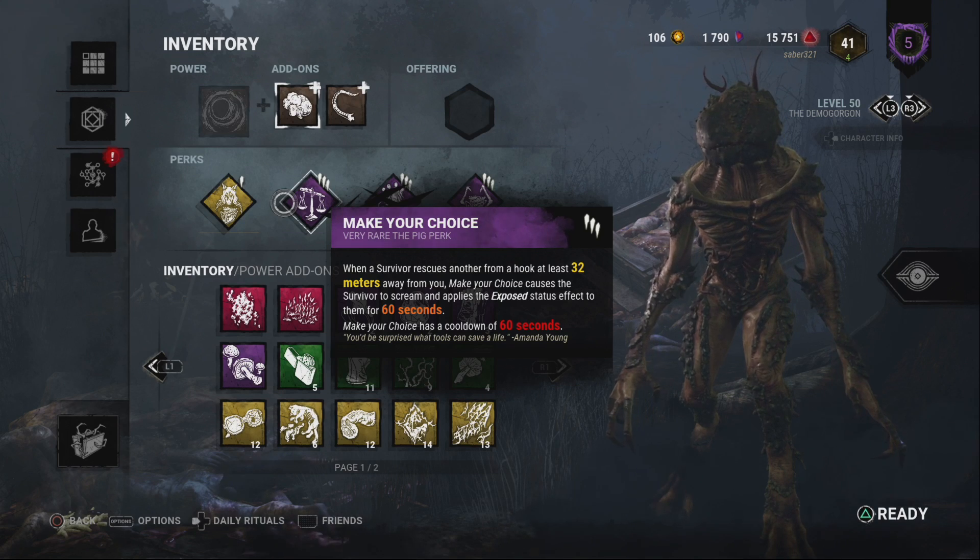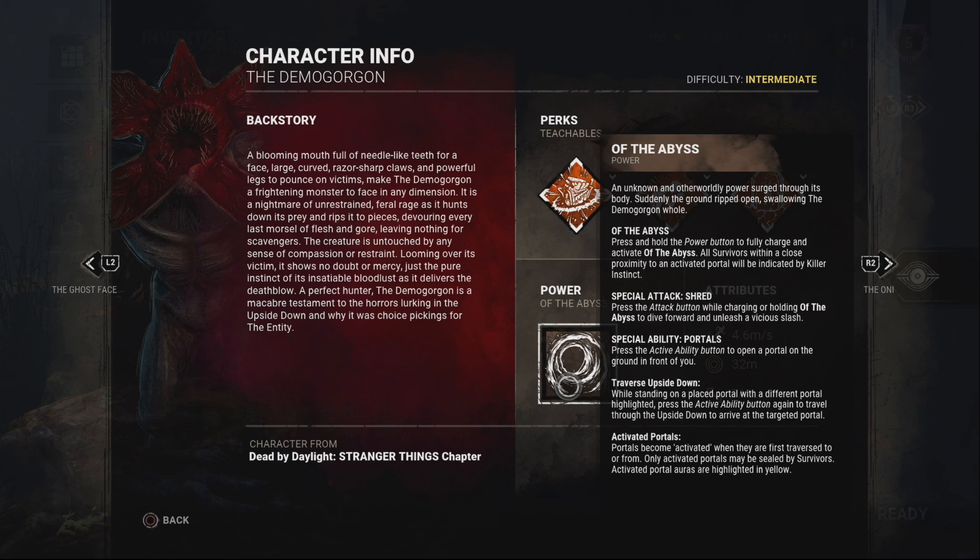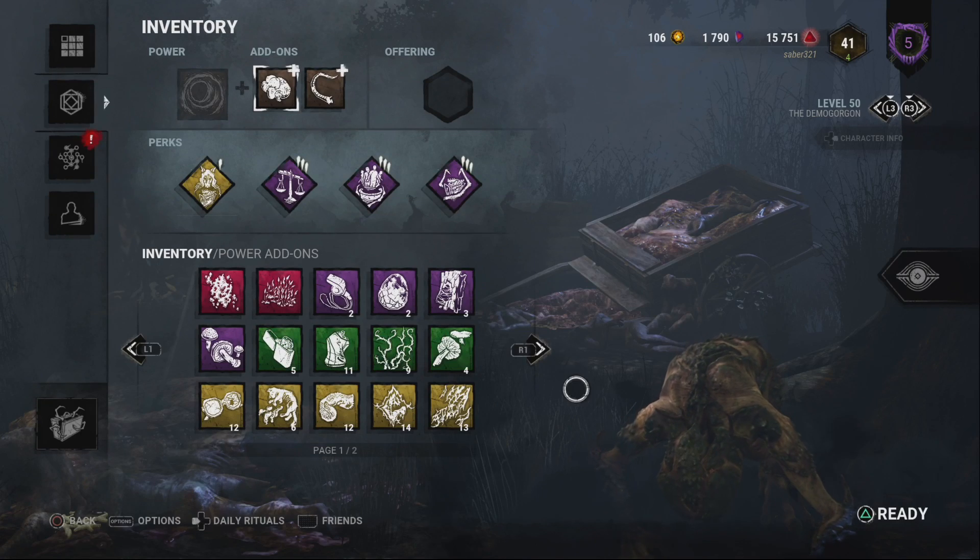He's one of the few killers with multiple powers: the Abyss to sense people near portals, the ability to use the portals, and the ability to lunge with the Shred attack. He has three powers. And rat liver or rat tail makes the lunge so much more dangerous.